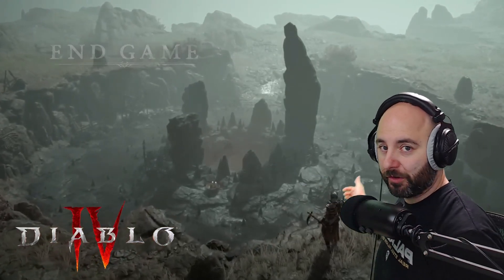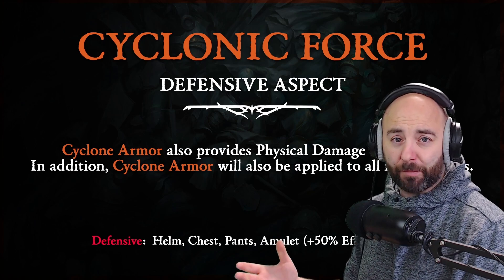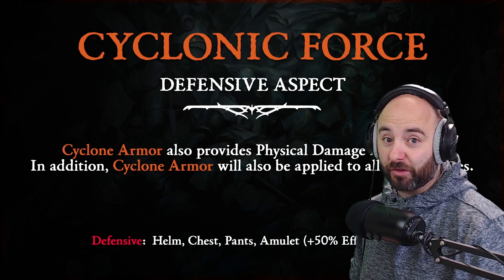Cyclonic Force: this defensive legendary aspect says the Cyclone Armor skill also provides physical damage reduction. In addition, Cyclone Armor will also be applied to all nearby allies. That's pretty nice if you're pushing difficult content like World Tier 3, 4, and 5, because you and your friends are trying to get those sacred or ancestral legendaries. Not bad.